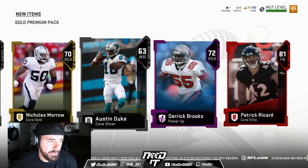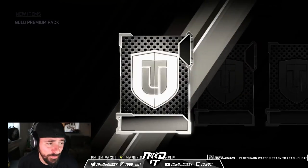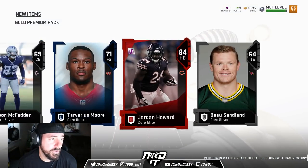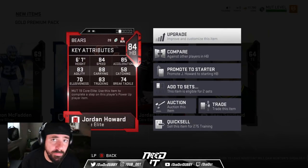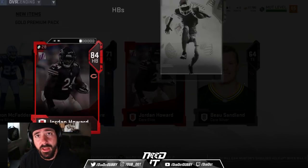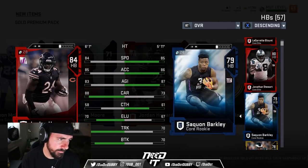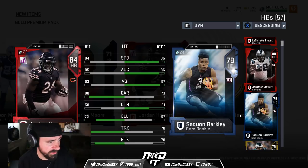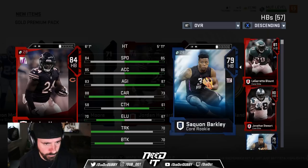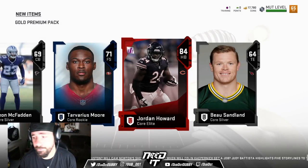Derrick Brooks power up. Got a fullback. I don't know what I'm going to do with that. I think I have two fullbacks and a punter. Got a lot of power-up cards. Jordan Howard — that's a nice pull. Like LeGarrette Blunt, not quite 88 truck, but he has a little more speed. He might be a better option than LeGarrette Blunt. I also have Saquon Barkley with the 85 speed, but I'd probably lean towards Jordan Howard because he has the higher truck and similar speed. LeGarrette with the 88 truck is going to punish some people. Not a bad pull with that Jordan Howard right there.